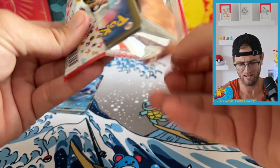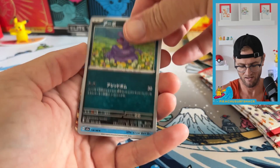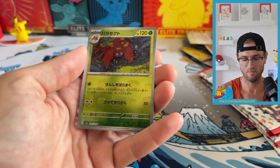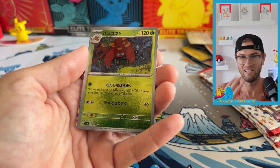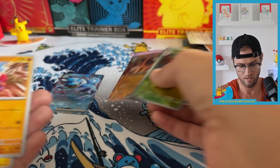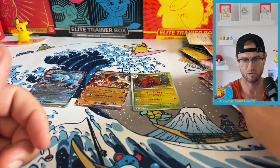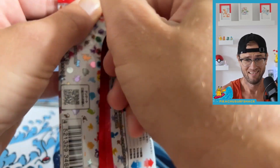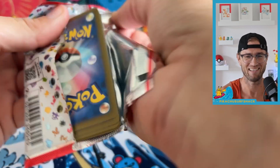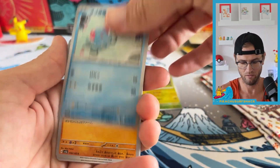Where are the freaking hits? We're almost done with these packs and I haven't gotten anything yet. At this point I'm like, Japanese 151 sucks — this is the worst box I've ever had. Then we got the Master Ball... and it's the Golem EX. The worst Master Ball is probably a trainer card, and the Parasect EX is pretty low on the totem pole for a Master Ball. Kind of annoying because I already have one of those.